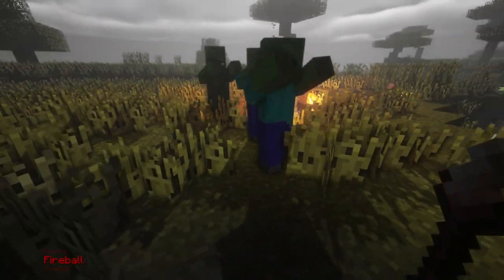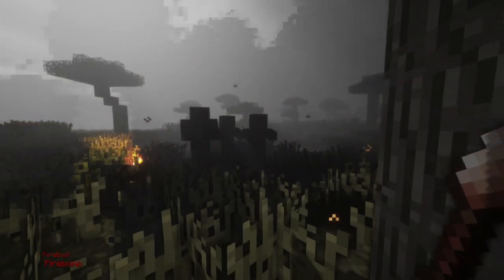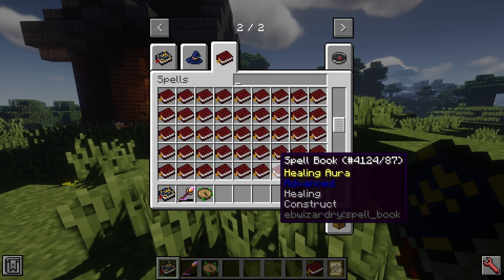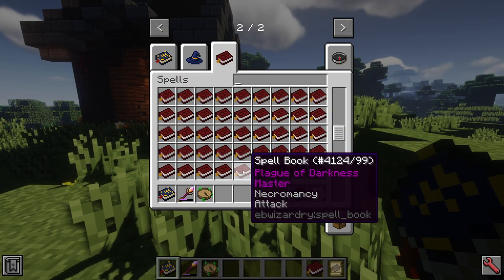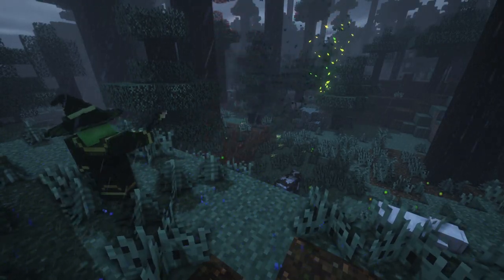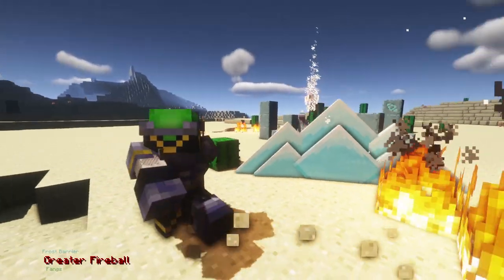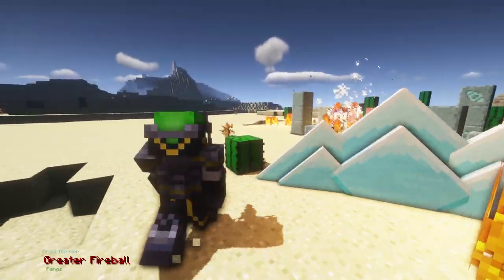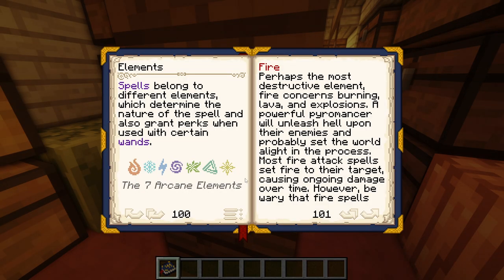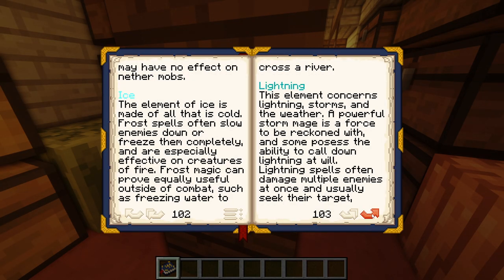Electroblob's Wizardry brings the classic magic system RPGs have and adapts it into Minecraft. With 172 spells scattered across 7 elements of magic, the player can find, practice and master their own combo of spells to suit their playstyle, explore new structures and test their newfound skills, and become a master of magic. This video dives further into the elements of magic and what they provide.